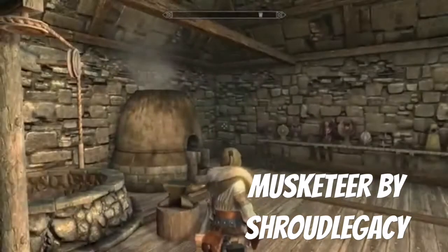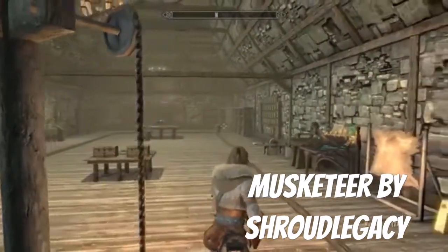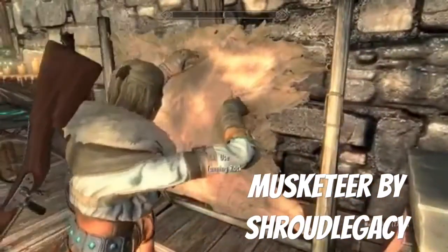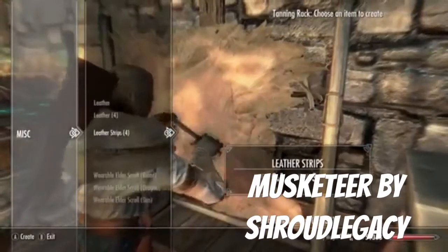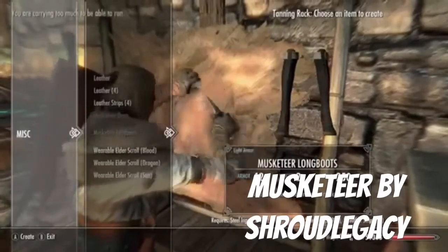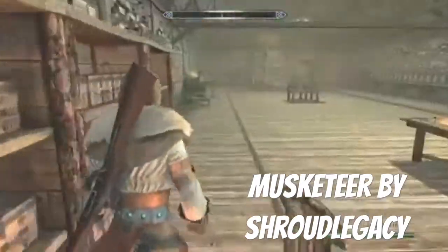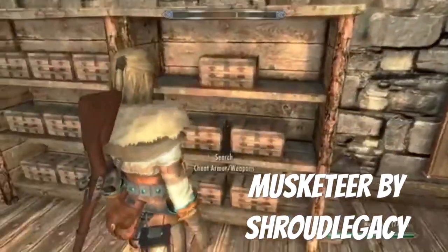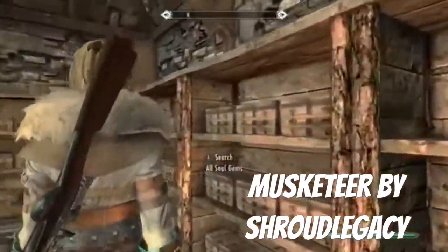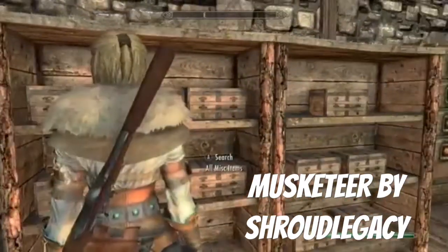Let's check out the suit. That's my character — doesn't look like a person that would wear this. Tundra cotton, okay. I just put all the stuff we use constantly in like one chest — all misc items, you know.